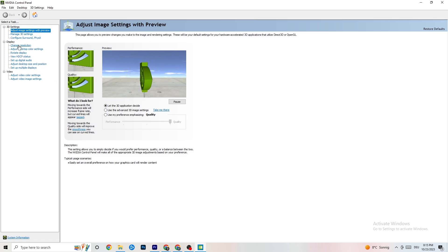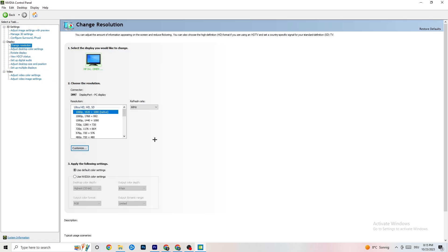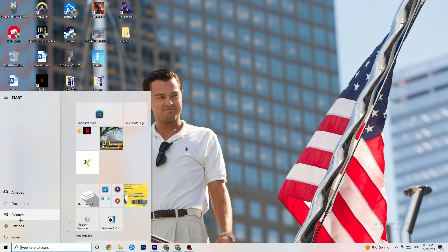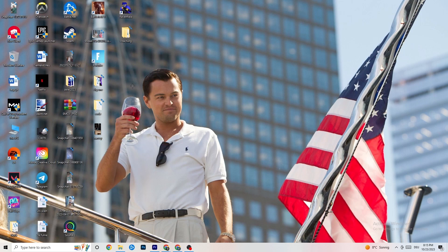Then go back to the top left corner, click on Display, and then 'Change Resolution'. Make sure your monitor's resolution matches your in-game resolution — if anything is mismatched it will probably cause crashing. Once you're finished, I personally recommend restarting your PC, checking for updates on restart, and then starting your game — first through the launcher, then via the shortcut — and try it out.